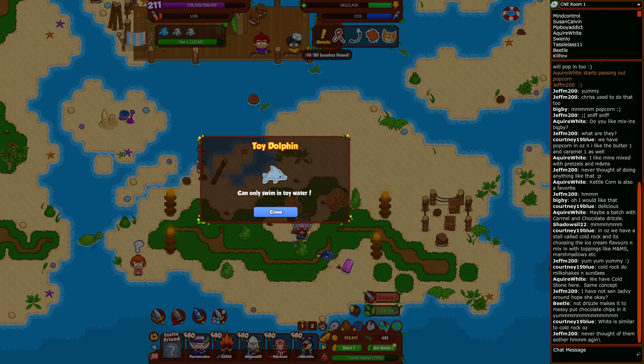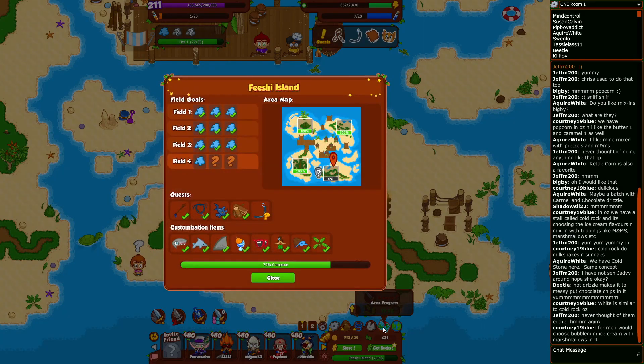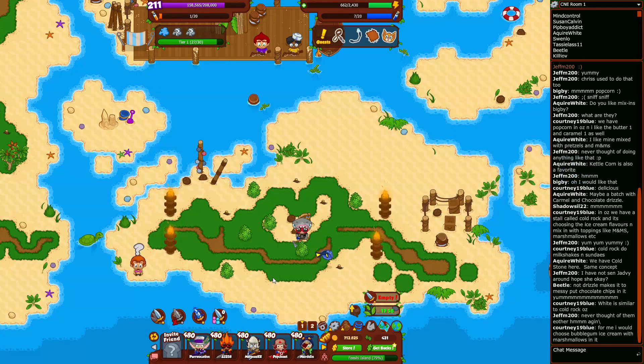It looks like we have found the last customizable item — Toy Dolphin, can only swim in toy water. That is our last customizable item, so all we have left is to finish field 4 and do the last puzzle and we will be done with Fishi Island. Let's continue whacking.